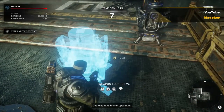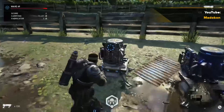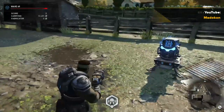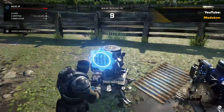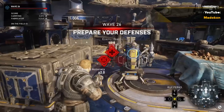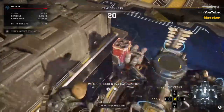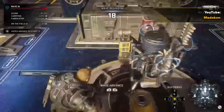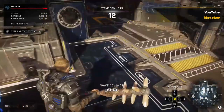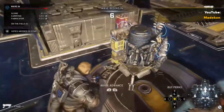Weapon lockers could arguably be the best ally to have in Horde. Simply put, you just place your weapon on an available slot on the locker, come back a short while later, and boom — it's full again. Excluding pistols and talent weapons, lockers refill the ammo on all of your guns, power weapons, and new to Gears 5, the Warden maces. It also refills the Lancer GL rounds, so make sure to build lots of lockers for all of your fellow Gears mates on your runs.